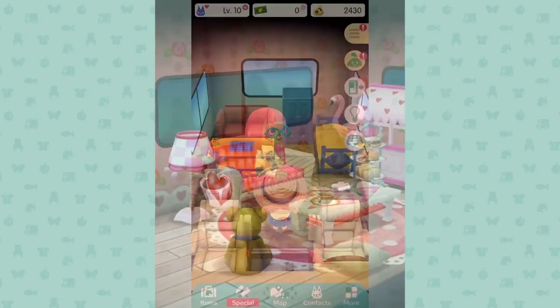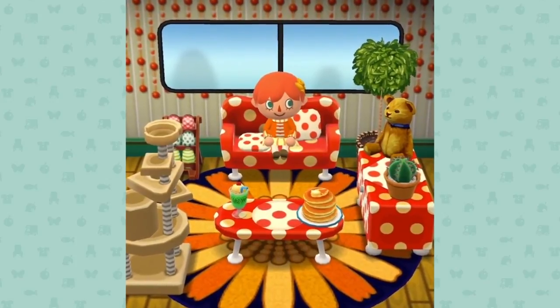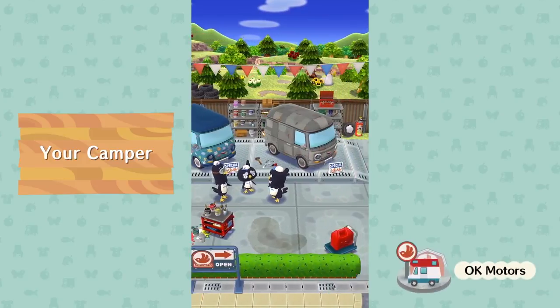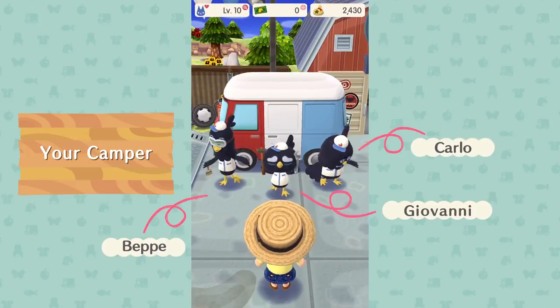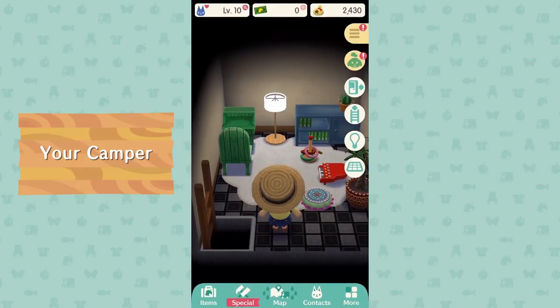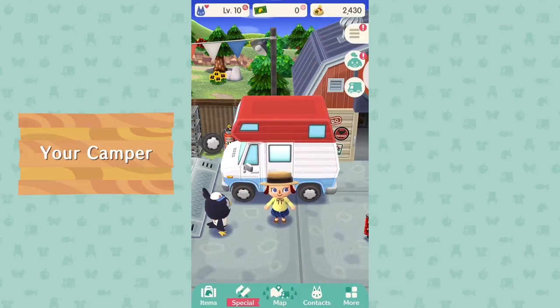Your camper isn't just for traveling — it's like a tiny home you can decorate with furniture. And I'm not just talking about the interior; the exterior is fully customizable too. The premier camper customization company OK Motors is run by Giovanni, Beppe, and Carlo — their exquisite paint jobs always impress. They're second only to the craftsman's amazing work with second-floor extensions. Adding a loft is a bold but comfortable choice — it says 'I'm a camping veteran and proud of it.'